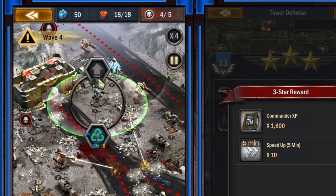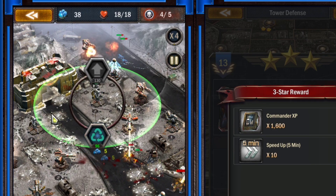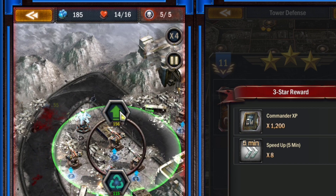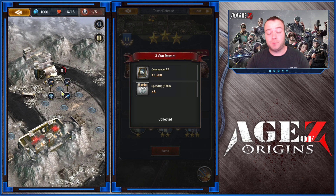Before we start, I want to point out that there is a bug with using 4x speed. As you can see, nobody gets to my base but I will lose HP. Somehow I just lost HP and that's due to the 4x speed. The same thing happened at level 11 — it's just weird.